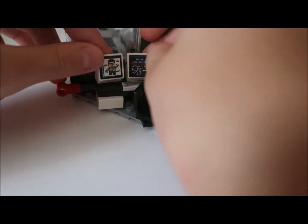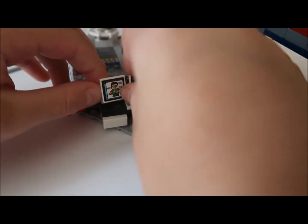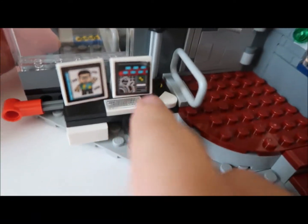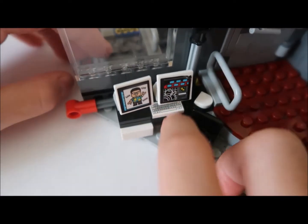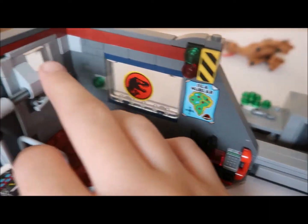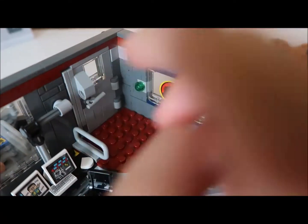Here it says danger. Let's look at the computers. Here are the computers. Uh-uh-uh. You can put one password in. Here's some files, some technology. Here's the features. There's the little computer - a laptop. Here's the Jurassic World symbol. Here's the book - you can open it.